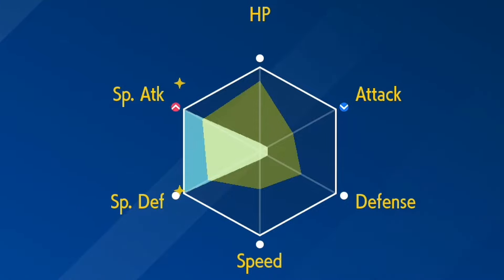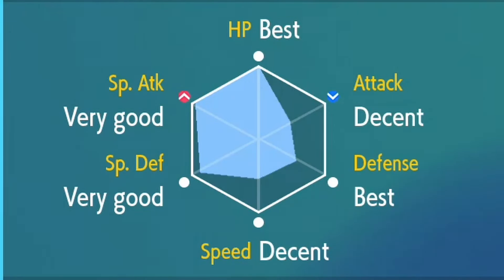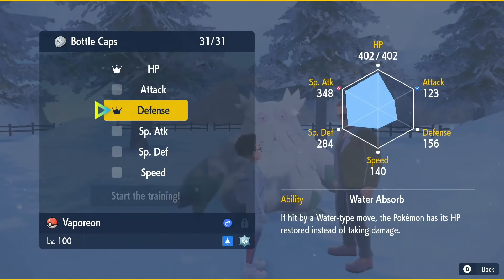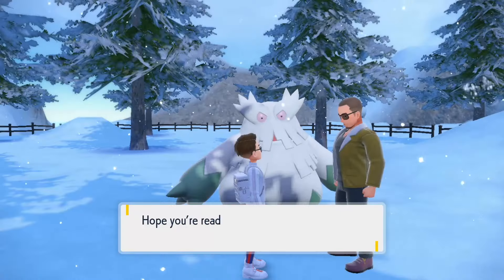On top of that, make sure your Vaporeon has a Modest nature. As you can see, our Vaporeon is going to be a special attacker for this raid, but can also handle Primarina's special attacks throughout the raid as well. Now, if I was smart I would have Hyper Trained my Vaporeon, but I forgot to do that — please make sure to Hyper Train each stat category besides Attack, since our Vaporeon is going to be a special attacker.